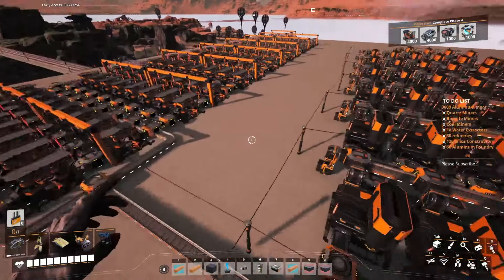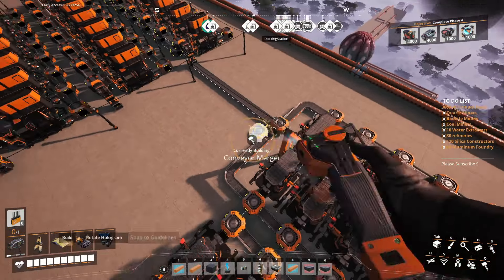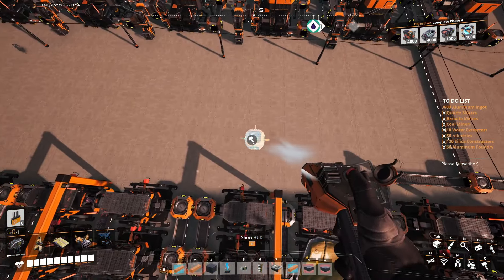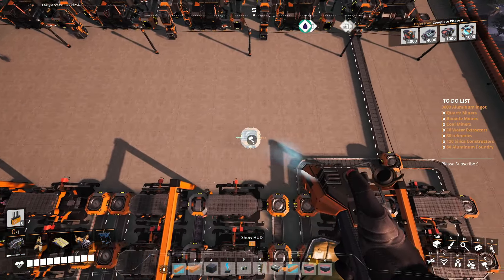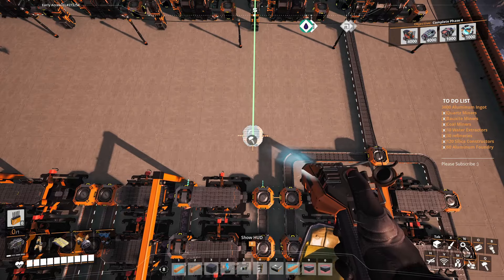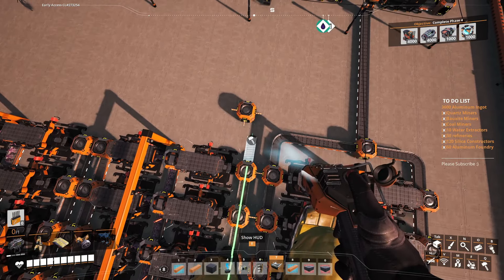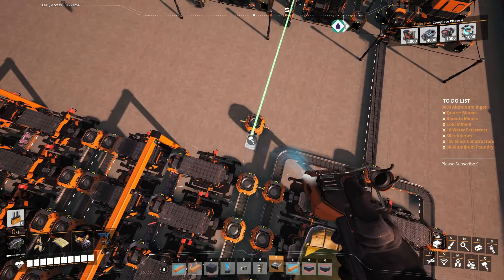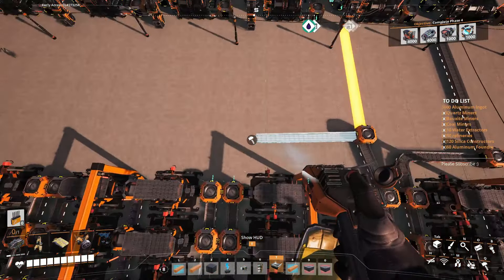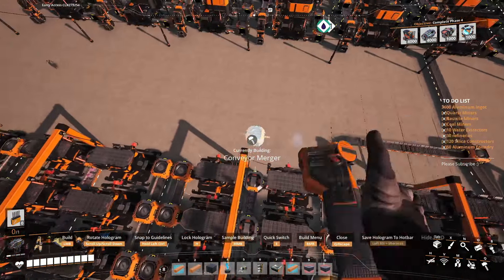Each of those coal lines can feed five refineries, so that was pretty straightforward — just bring them in, run into splitters, all in little manifold lines, and she's ready to go. I did the same thing with the bauxite: you could feed three refineries per line of 600, that's why I needed five lines. Now we've got everything feeding over to our foundries, and we've also got our lines of silica all set up ready to go. I'm just throwing in some last-minute mergers to take these over, just like this.